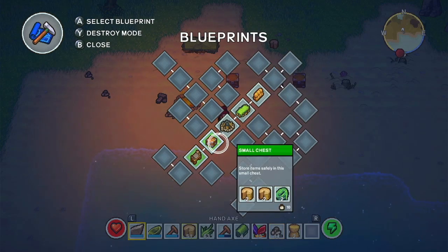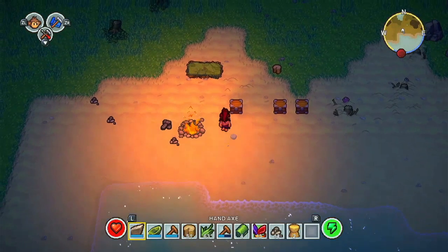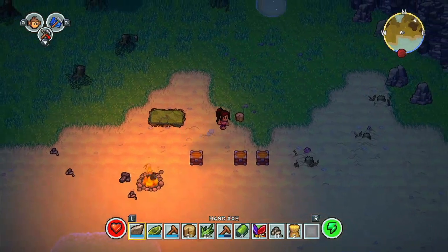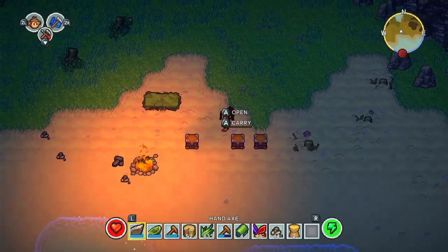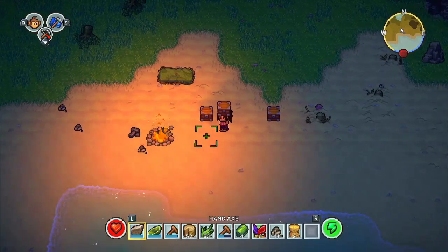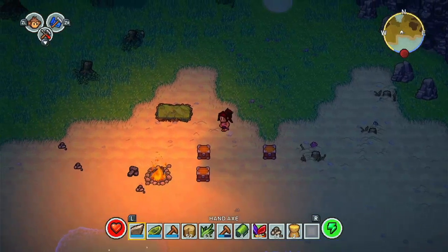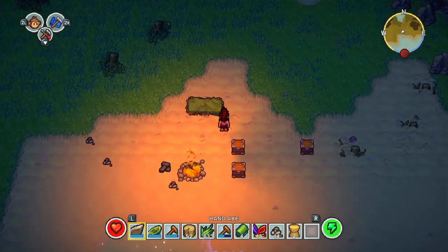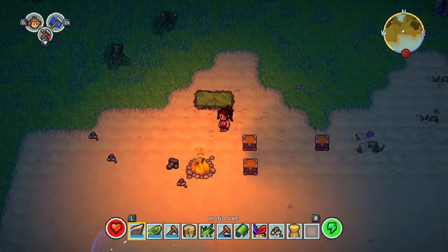Welcome back to the next installment of my demo playthrough for The Survivalists. When I left you last time I was going to set up a little camp, which I have done. I also worked out how to actually carry these little boxes - I just have to press and hold the A button. The way I'm doing this is working my way around the island I've got, so I don't want to keep running back and forward for everything.